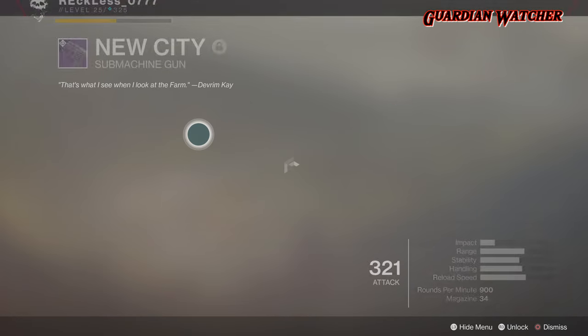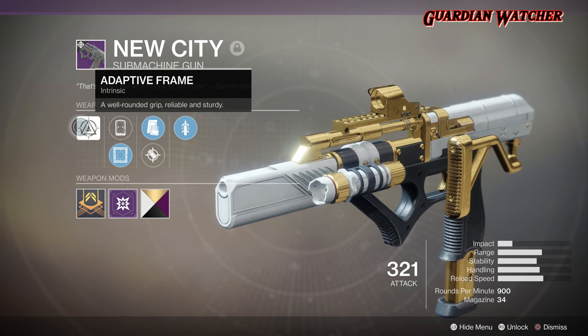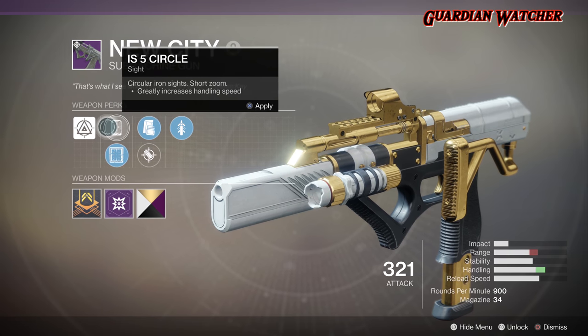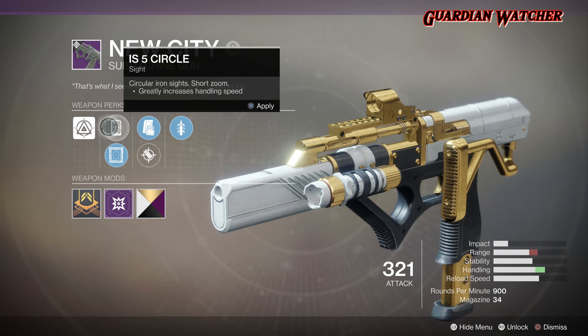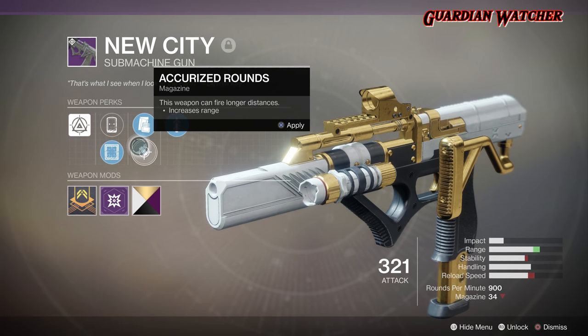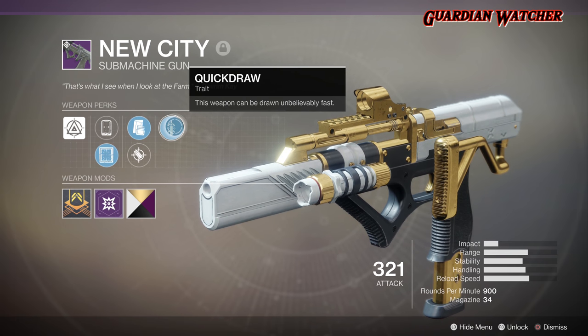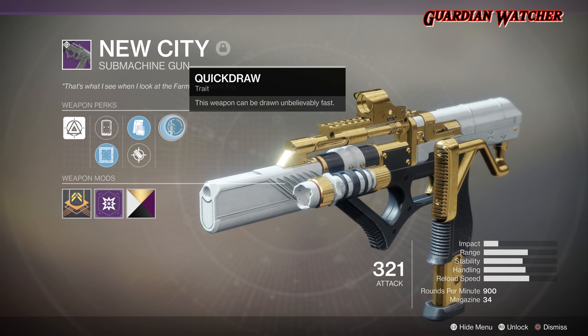As for its perks, we have Adaptive Frame for the intrinsic perk, which gives you a well-rounded grip — reliable and sturdy. Then we have IS5 Circle, Model 8 Red, Tactical Mag, Accurized Rounds, and Quick Draw. The perks you see are what I use on the New City, and it's what I recommend as well.